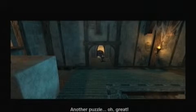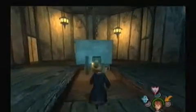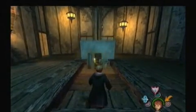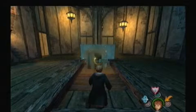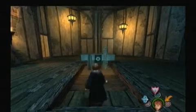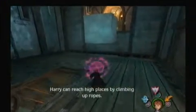Another puzzle? Oh great. This thing — I honestly don't know what to call these things — but we've gotta hit it three times. Each time it flips around, you see the circle again. And that's done it. Yes, that's what Harry can do — Harry can climb ropes.